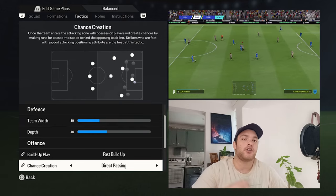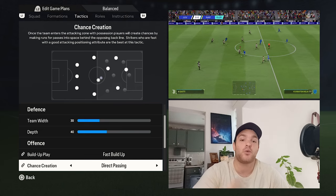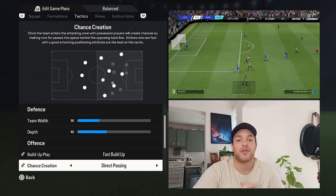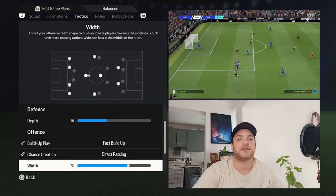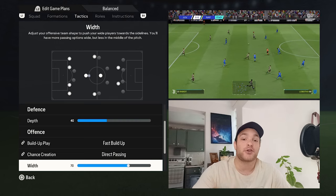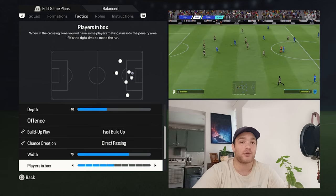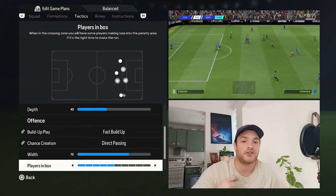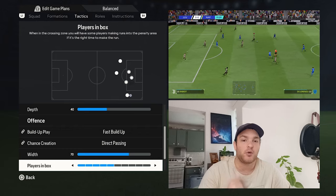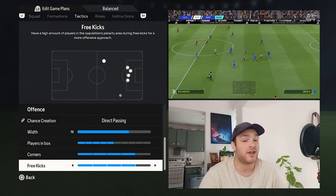For chance creation, I've gone with direct passing. The offensive players — your two strikers as well as your wider players — will make those runs in behind the opposition's back line. The width is set to 70, which opens up space between the lines for your attackers and midfielders to work into. Players in the box is set to around 5, meaning you'll have at least your two attackers in the box as well as a third player — more often than not, that'll be Rabiot making an advanced run into the attacking third. Corners and free kicks are set to full.